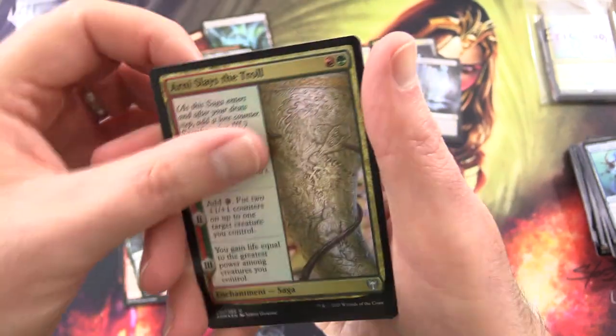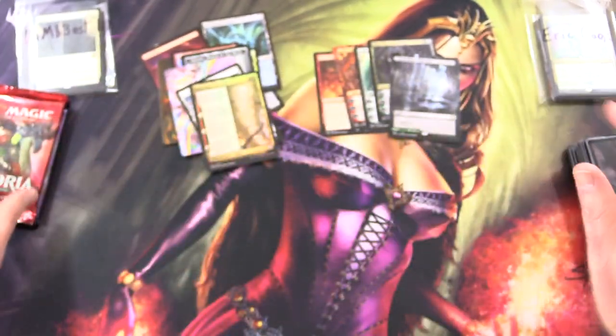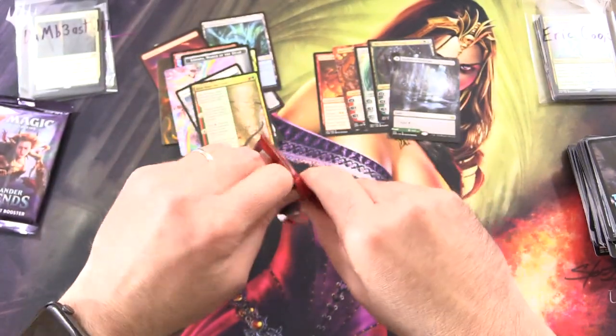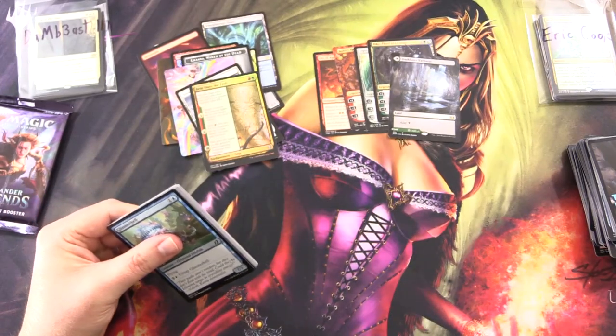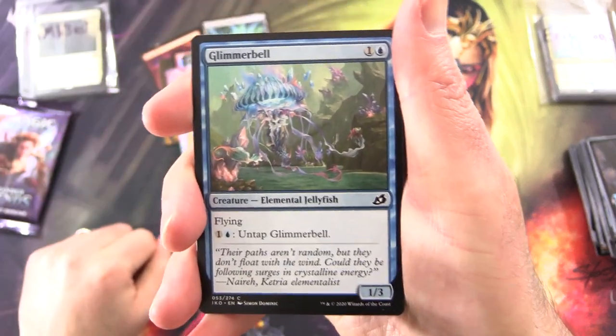Foil Arnie Slays the Troll — and that's not us today, because we are finding some fantastic stuff. I know that's not a Mythic, but to me that is way up there. Onto Ikoria, and if we pull a Jeweled Lotus from that Commander Legends pack, all bets are off — it's just craziness.